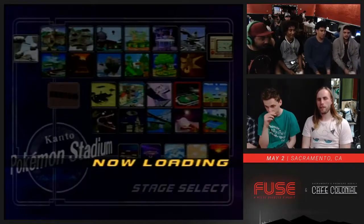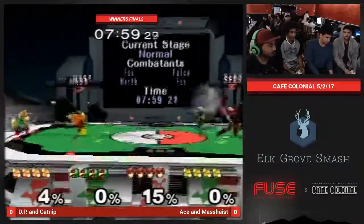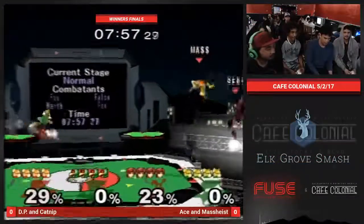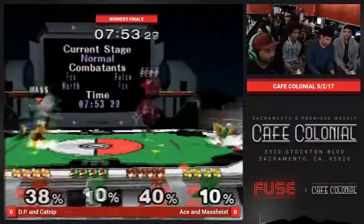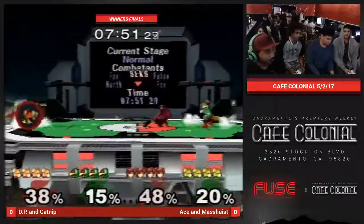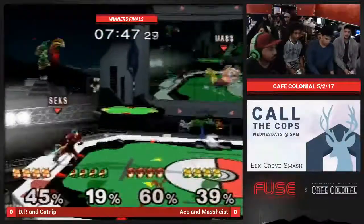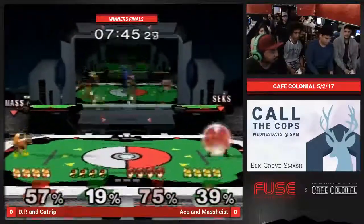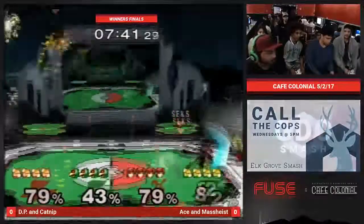You might only get punished with a neutral out of shield when you do a bad forward air, but that's something you did that meant you couldn't do the better approach. I don't know if Marth is supposed to jump that much in teams — my heart says not, but I'm not sure.